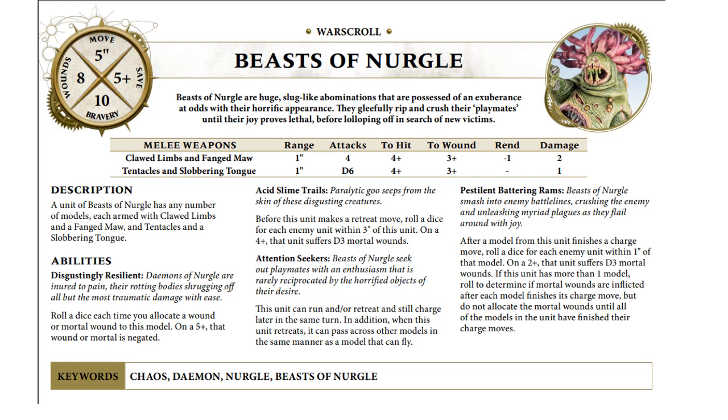Their new ability that is absolutely fantastic is the Pestilent Battering Rams. When this unit finishes a charge move, roll a dice for each enemy unit within one inch of that model — on a two-up, the unit suffers D3 mortal wounds. If this unit has more than one model, roll to determine if mortal wounds are inflicted after each model finishes its charge move, but do not allocate the mortal wounds until after the models in the unit have finished their charge moves. So in other words, if you have a unit of three, you roll the dice three times. These guys can do a lot of damage on the charge and then they do some damage when they swing in. There's a bunch of stuff that can give them buffs — nothing to sneeze at.